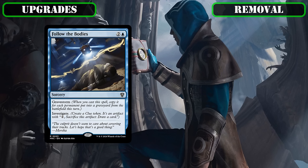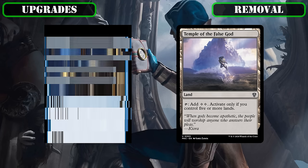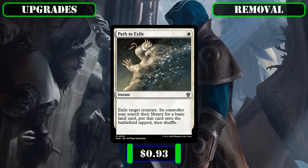Follow the Bodies, whose gravestorm effect is interesting but its sorcery speed really hampers it — making it only really usable as a follow-up after we wipe the board or crack a lot of clues on a single turn, circumstances that don't occur too often — and Temple of the False God, which is just an outright terrible land in general, will both be replaced with Beast Within and Generous Gift, each of which give us incredibly flexible removal to deal with a wide variety of threats. We'll also be benching Aerial Extortionist, which is admittedly already a repeatable removal source, albeit slow, expensive, and temporary, so we can give its spot to Path to Exile, which is significantly more efficient thanks to its cheaper cost and ability to remove threats at flash speed.